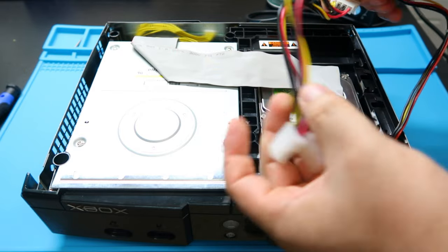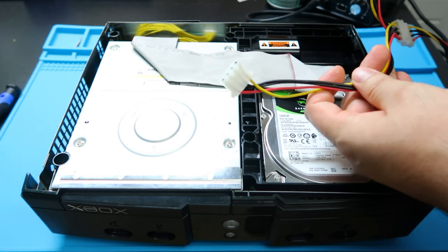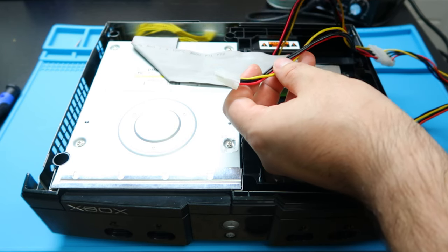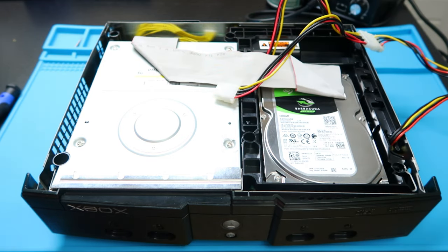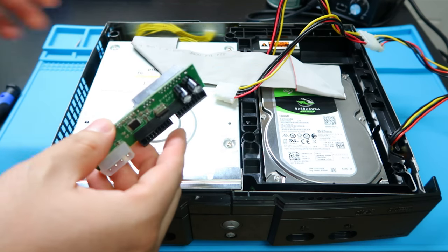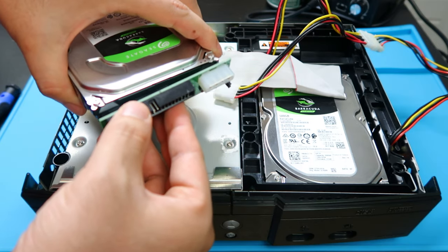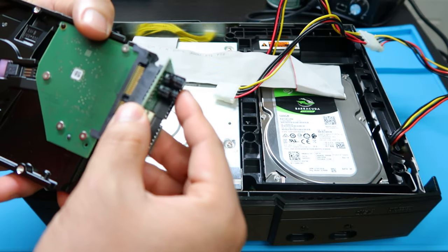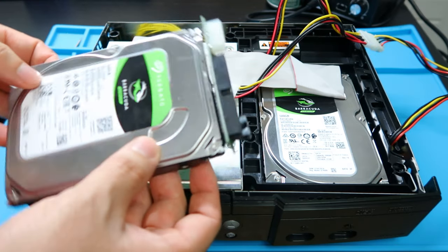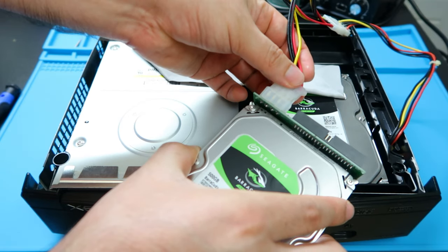We're going to take the molex splitter — the male side plugs into the system cable itself — which means we should have two female parts hanging out. Take one of them and plug it into the back of our current system, and put the other side down for now. Take the IDE adapter, again make sure it's set to slave. Then take our new hard drive and plug in the IDE adapter to it — flip it over to make the connection. Then take the other female side of the power splitter and plug it into the IDE adapter.